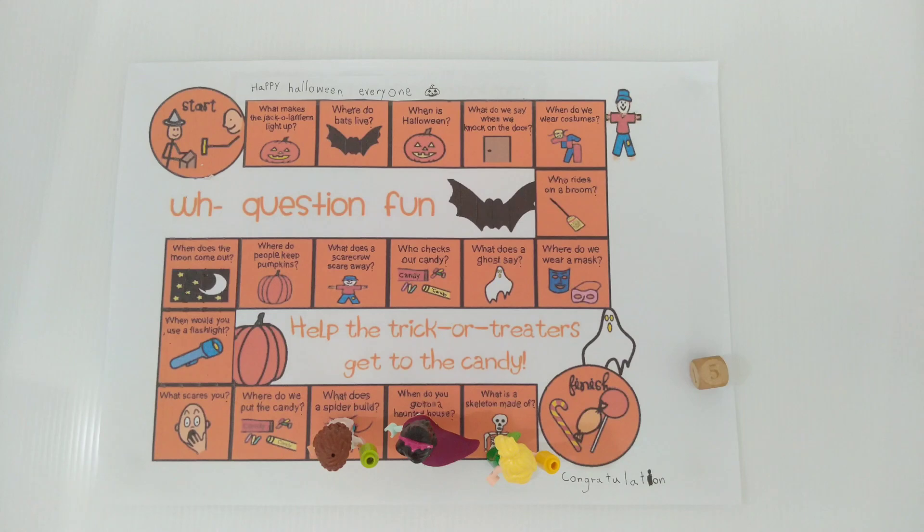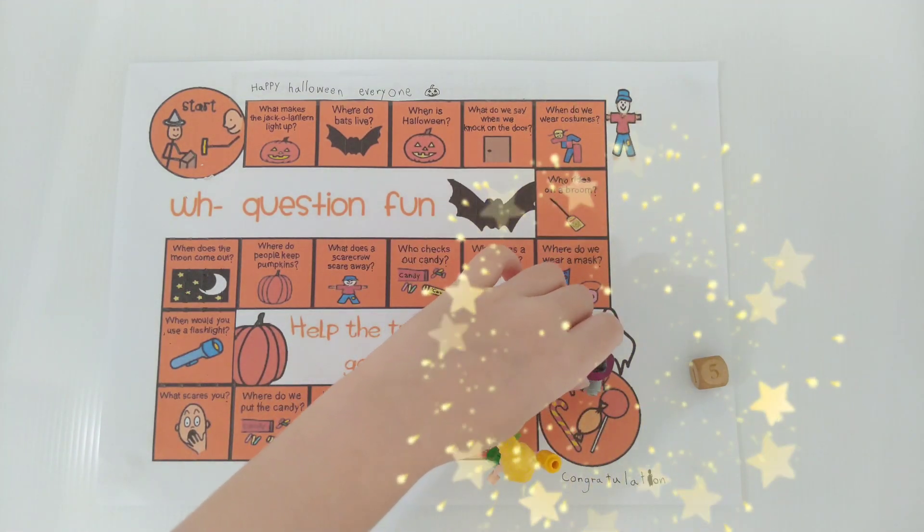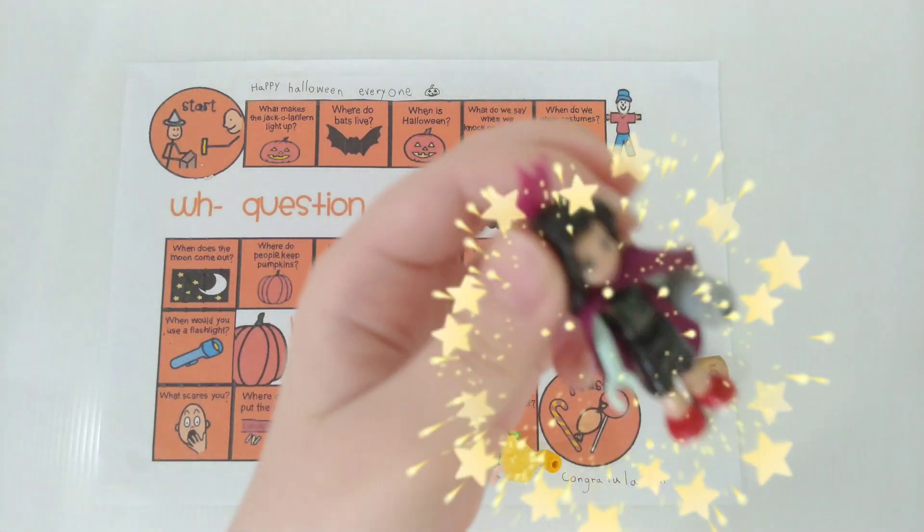Next, Emma rolls 5. She won the game! Yay, I won it!